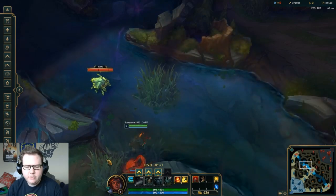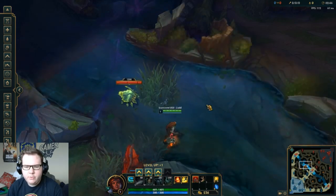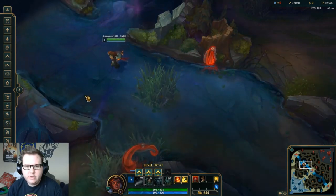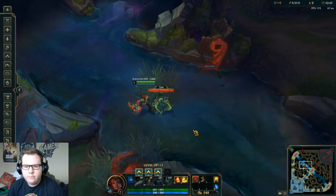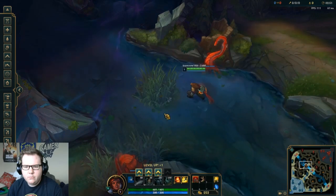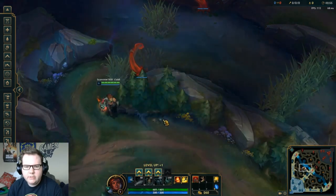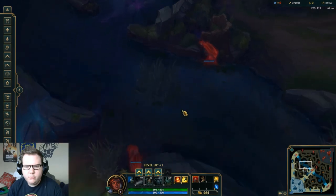So let's get right into it and I'll show you some good places to ward and why you should ward. One thing to remember is that your champion can also act as a ward — when you walk around, your champion unveils the fog of war. But if you leave an area that's not warded, you cannot see. This is the fog of war in action.